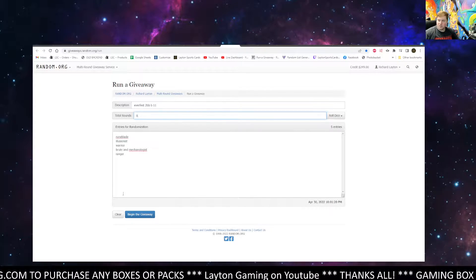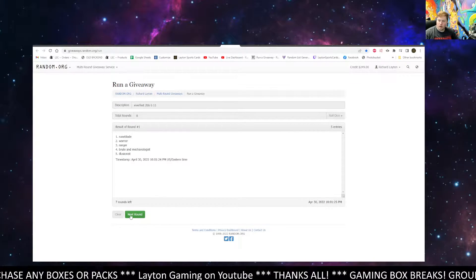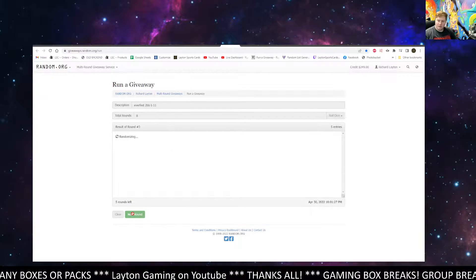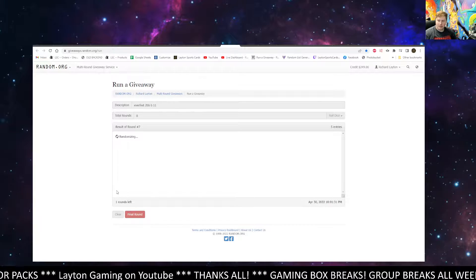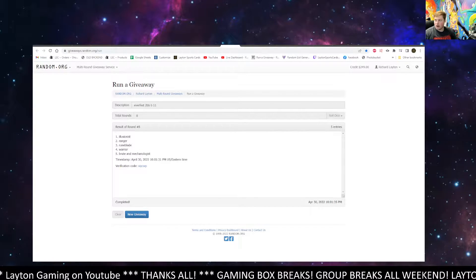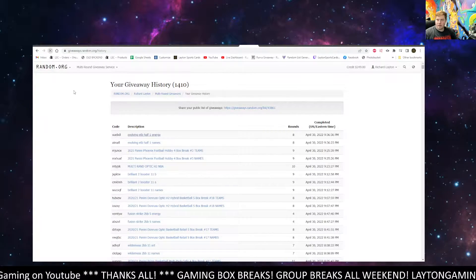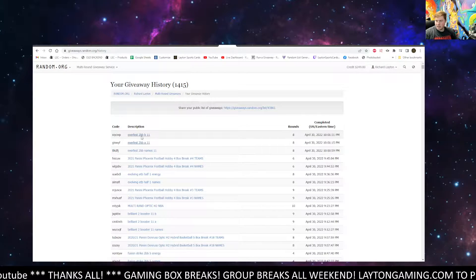And eight here for tier B. That's one, two, three, four, five, six, seven, and eight. It'll be Illusionist at the top, Brute at the bottom. Okay guys, one second, let me grab the results. Names here. Tier A, tier B.